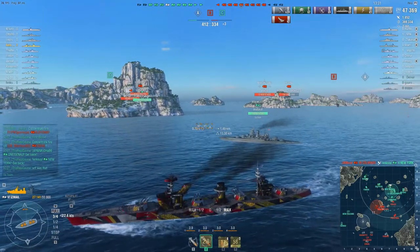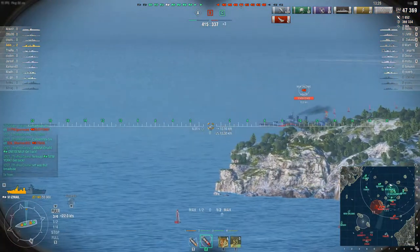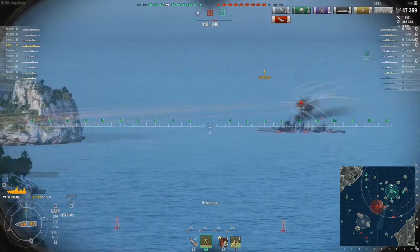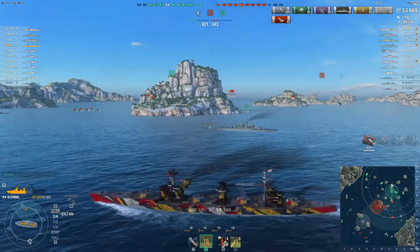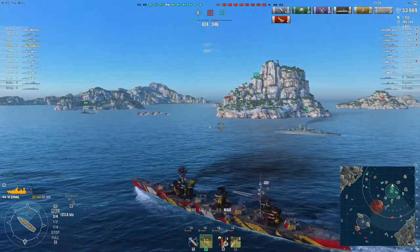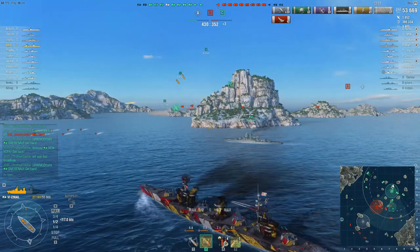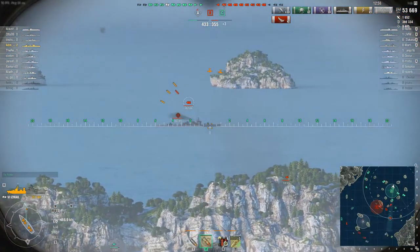I've managed to get undetected here — time to reassess. A New Orleans has been spotted sailing broadside. I kind of expect him to turn away, but he keeps sailing dead straight and I get six overpens. That's quite unfortunate — I anticipated he would turn away from the incoming fire, but he kept sailing dead straight. An enemy destroyer and three cruisers are currently in my gun range.